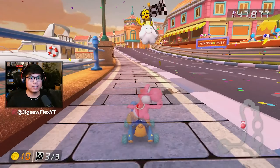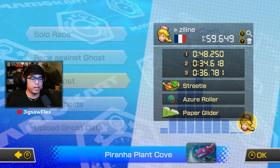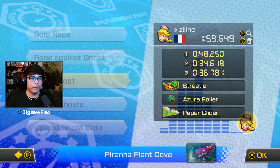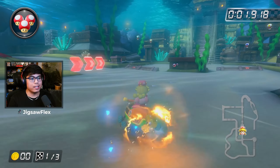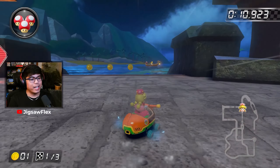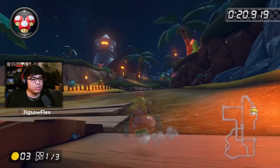Here we are at Piranha Plant Cove — we got Peachette this time, by someone named Zaline. They're using the streedle, azure roller, and paper glider — 159.649. I think the streedle has extra stats underwater, which is probably why they used it. I've heard Peachette is the same class as Yoshi, so it's funny that Peachette is the meta here in Wave 6. They trick and get a mini turbo off of that — and they do a bounce shortcut shroomless. I did not think that was even possible, especially in 150cc.